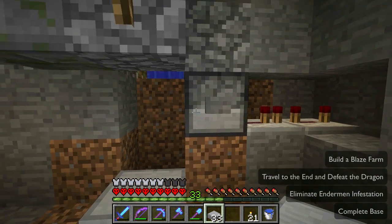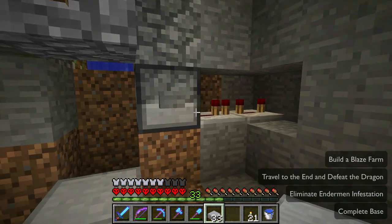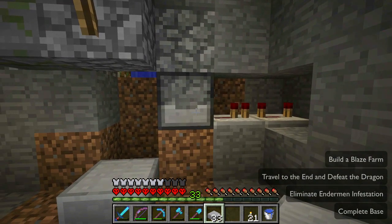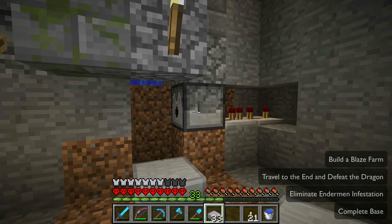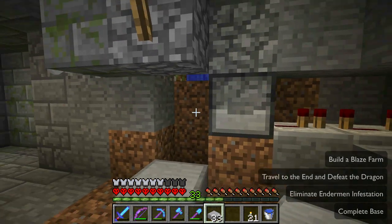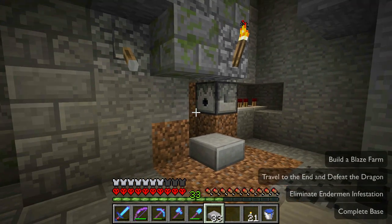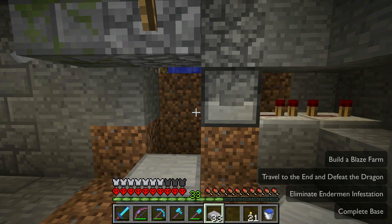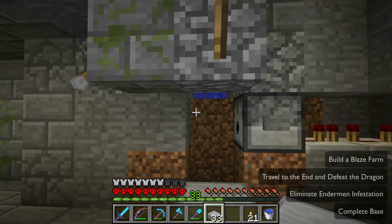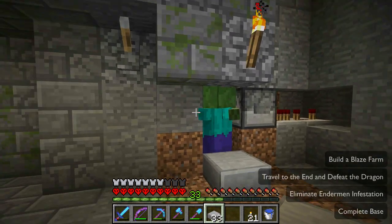I would have loved to use this mob softener with the spider spawner. The reason I didn't is spiders have significantly less hit points, and even with a one-tick pulse of lava damage and setting them on fire, it's going to do too much damage. So eventually you'd have to put out the fire in order to keep them from dying.